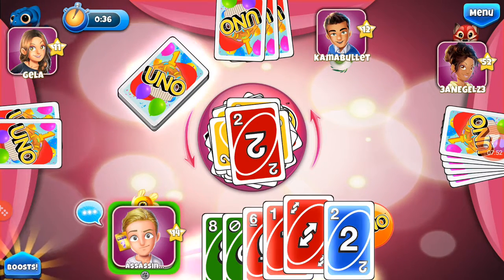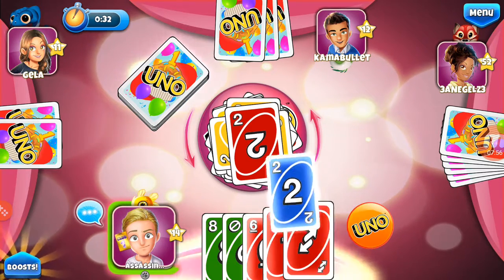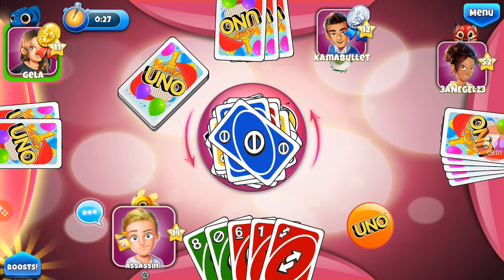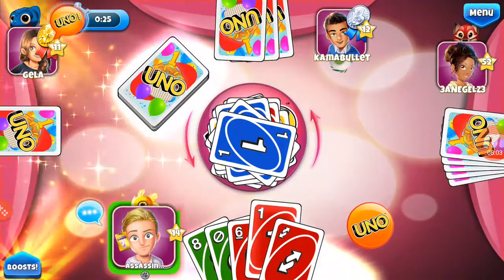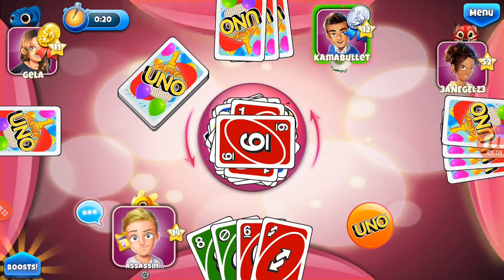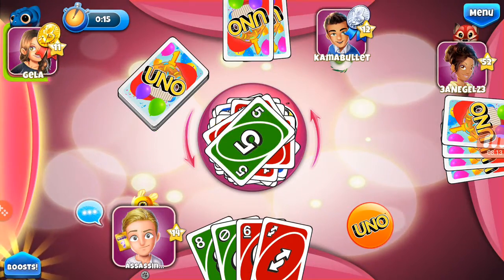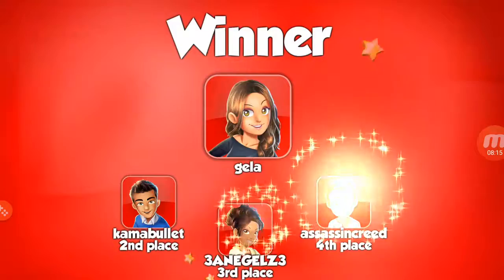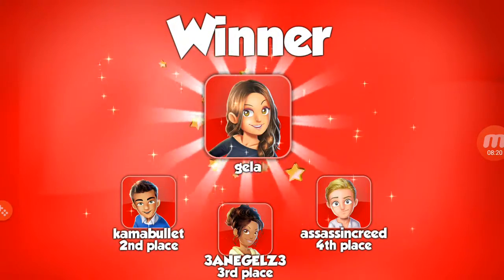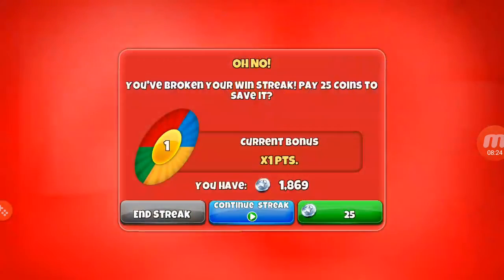Come on, two — nice! Should I? Okay, I put blue. Oh, he has it. GG — we are third, we are fourth. Wow, this is bad. We were hit with a plus four and a plus two, so that was our downfall.